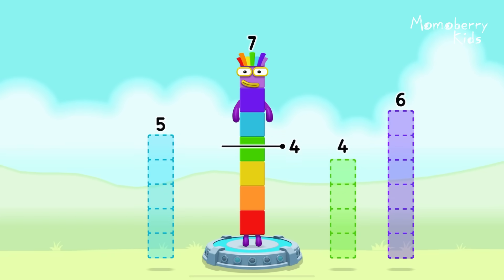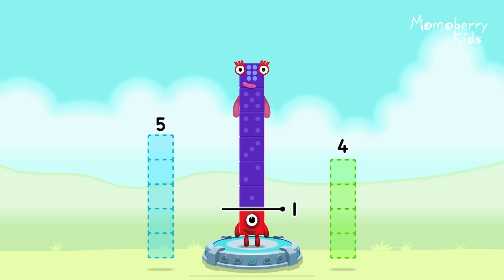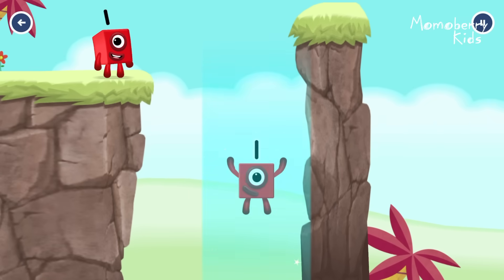Take number blocks away from seven to leave one. Six! That's right! Seven minus six equals one! One! Great!